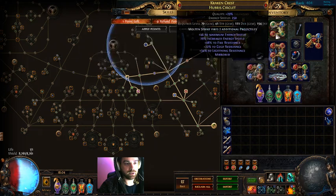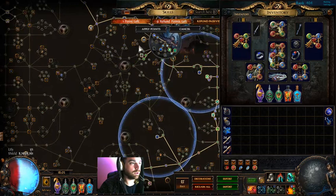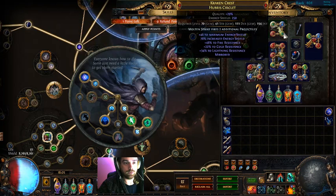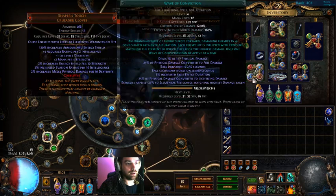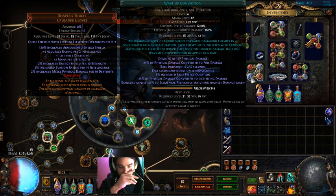Slower Projectiles again, in the helm, linked with Ball Lightning, GMP, and Cast when Damage Taken — all low level, so we want this to proc as much as possible. The reason is we're using a Watcher's Eye with Energy Shield gain on hit while affected by Discipline, and Onslaught on kill for four seconds while affected by Haste — part of the reason we're running the Haste aura. In the other setup we have Immortal Call, Innervate, Cast when Damage Taken, and Wave of Conviction. Innervate makes the Wave of Conviction do more lightning damage than fire damage, which causes it to apply minus 25% to the enemy's lightning resistance — very good. We are generating endurance charges.